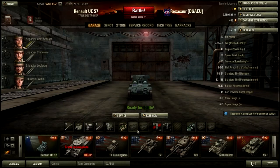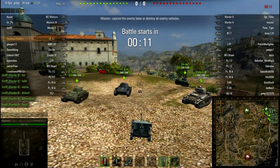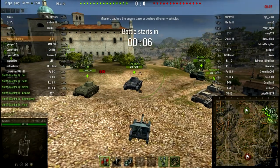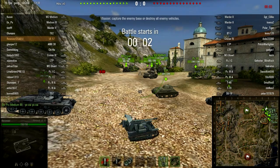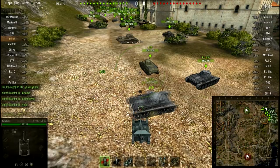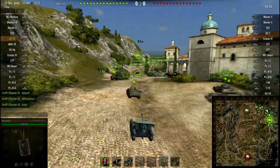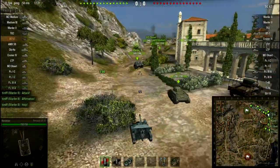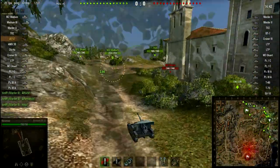I'll put some camo net and binoculars on it because it's necessary. So here we are — a tier 3 game, very much tier 3, with this gun on Province. There is some issue with the tank itself: being small it is a small target; however it has barely any armour — any HE will one-shot you. It's not incredibly manoeuvrable or incredibly fast, has barely any traverse, and moderately good elevation but zero degrees of depression. That's right — it has zero depression.